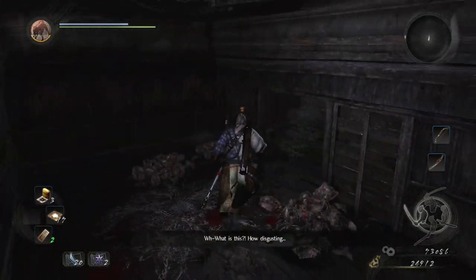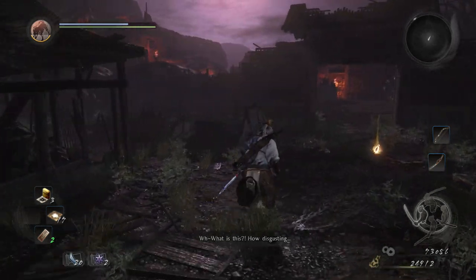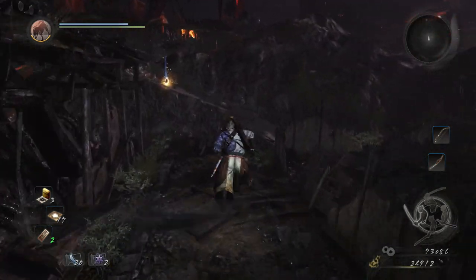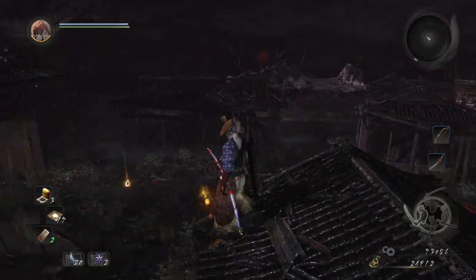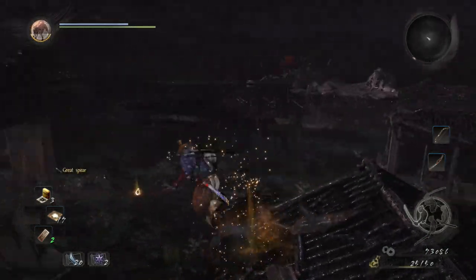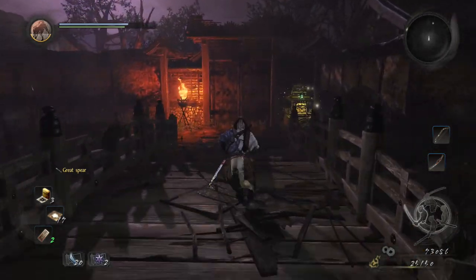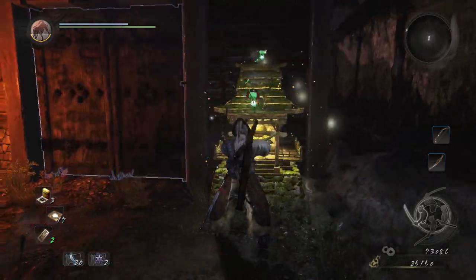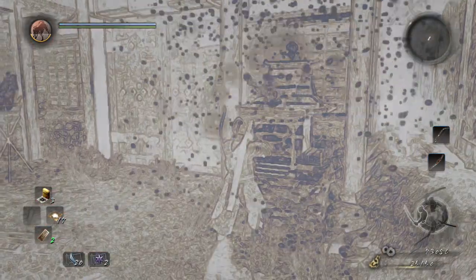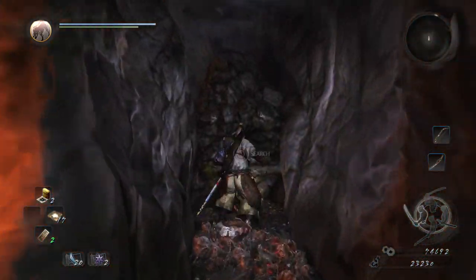As we head into this building for more loot, worth mentioning that this level has fragments — find all five and you get a trophy. I don't show the fragments in the video because the level's been cleared out, but if you follow this guide you'll pass through all the areas where they are. The first one would have been on the door we just came through before crossing the bridge, but you can't really miss that one.